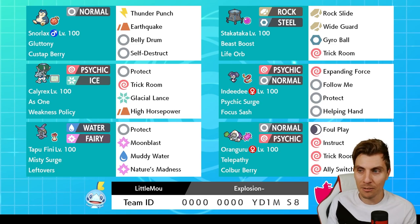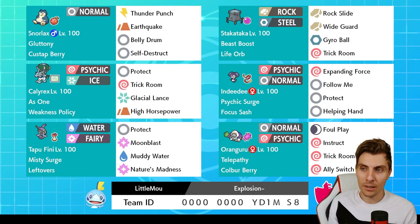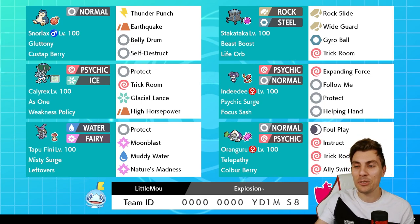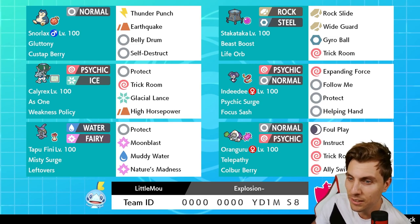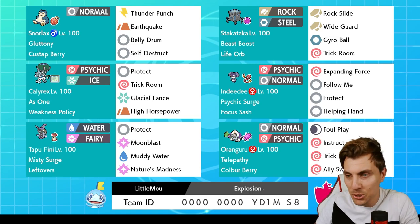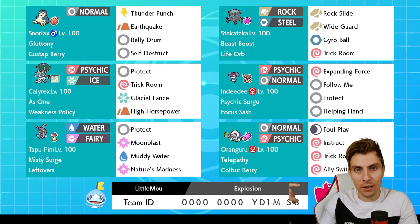Ice Rider Calyrex is a brilliant Pokemon — it's so powerful — and when you combine it with Orangaroo's Instruct it can be really overpowering, especially with Snorlax when you get that Belly Drum. You can take advantage of Earthquake or Thunder Punch — really nice synergy there. It's a really nice team and if you do try it out I hope you enjoy it. Let me know down in the comments.